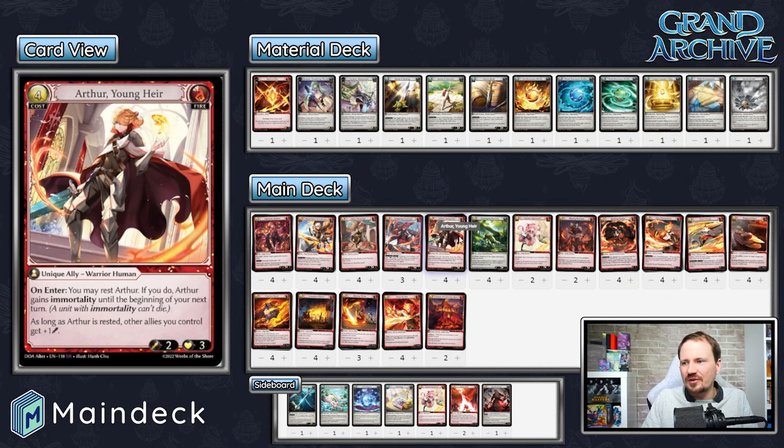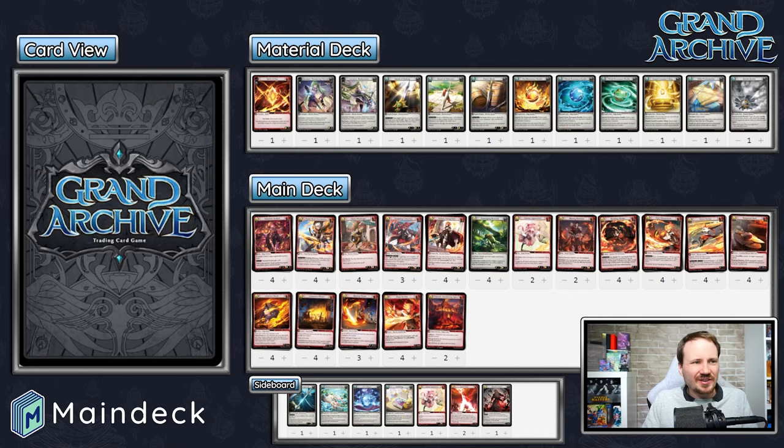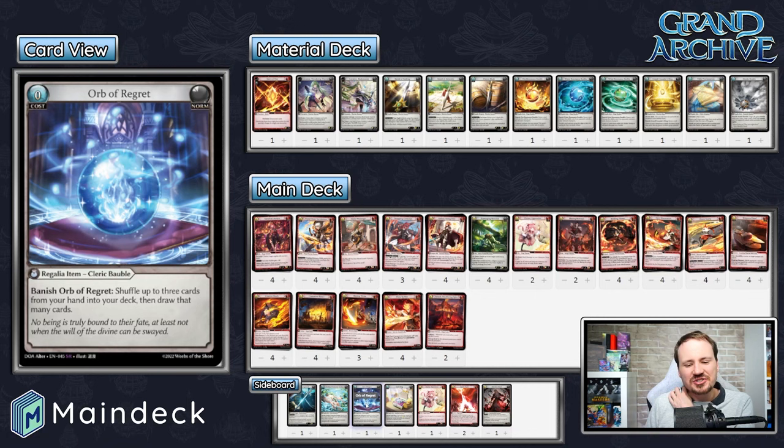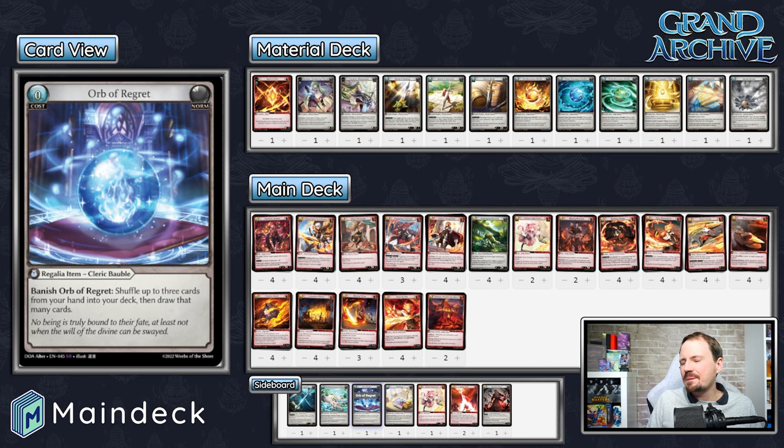Bringing in Quicksilver Lantern is a good way to put a damper on erupting Rhapsody and Rending Flames-style decks. Out of the sideboard, there are some interesting choices. I love the Clumsy Apprentice in there — I guess in some matchups he wants a little more draw. The Orb of Regret is really interesting. Lorraine is generally such a zero-to-sixty get-in-there-and-do-damage deck that my assumption is you'd bring it in when you absolutely need to see particular cards — maybe against the Troop Champion Gaming build, bringing in the Orb of Regret to dig for Flamesweeps could be a critical play. Maybe if Jimmy watches this, he'll comment down below.